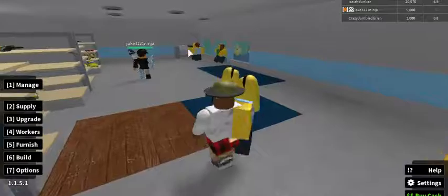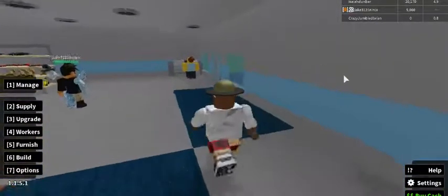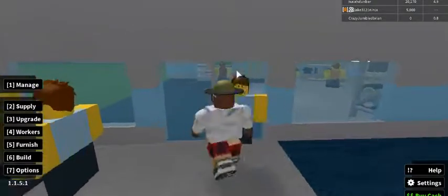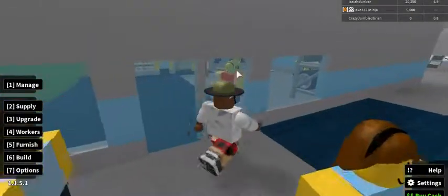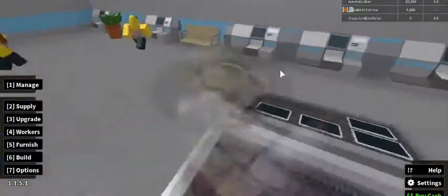There's a bunch of self checkouts — there's one right there and one right here. I added a self checkout here because you can buy from here and go straight out, so they won't have to walk all the way over there. That makes the line shorter.